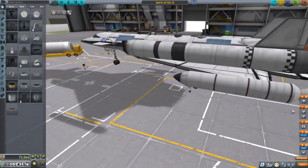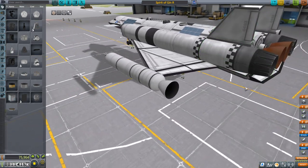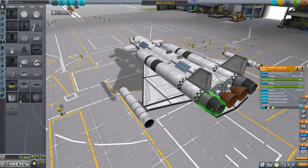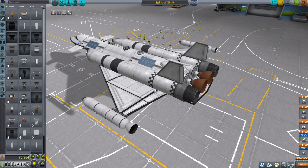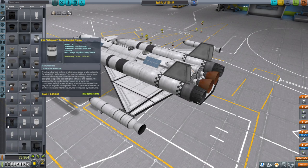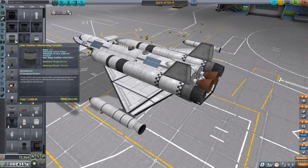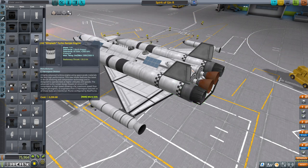In that stock career in 1.8.1 I hadn't unlocked the Rapiers, the Ramjets, or the nuclear engines. That's why we have two Cheetahs and two Panthers. I think it might be good to replace them, but that does change the balance somewhat. The two Cheetahs are one ton apiece and the two Panthers are 1.2 tons, so that's a total of 4.4 tons in the back here.